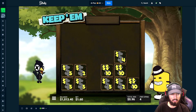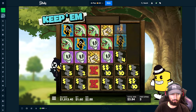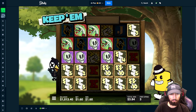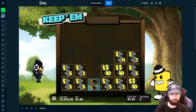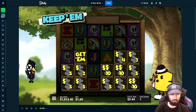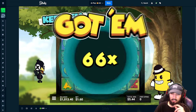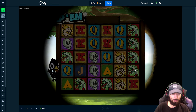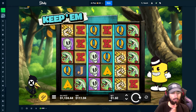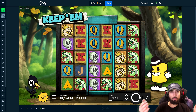All right, just collect — a lot of low numbers, but I'll take it if it can collect at least. All right, we got it. 66 though — yeah, that is terrible to be honest. 105.